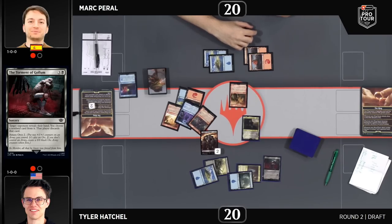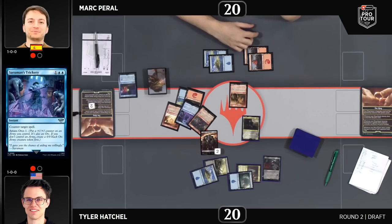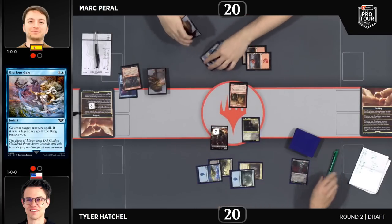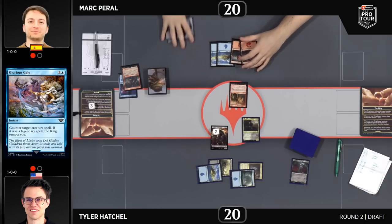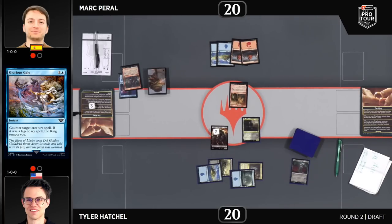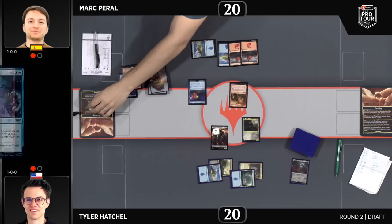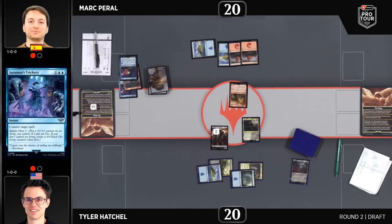You feel like such a fish when you sit across from Reed Duke, LSV, Nathan Stoyer for these poor people in our feature table for our first draft. Really, really tough competition always here. Here is the Torment of Gollum — looking at this hand, a pretty solid hand. These kind of situations where you have Torment of Gollum and you see counterspells like Sauron's Trickery, or Glorious Gale where you can just play around them, it ends up being a lot less impactful.